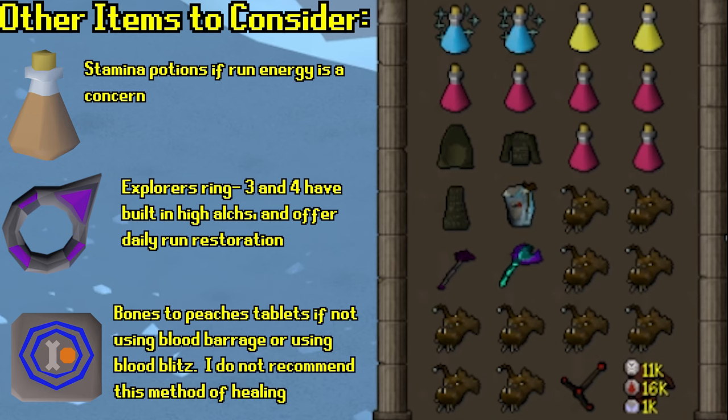The rest of my inventory I use hard food — I have Anglers, so I use those. If you don't, just bring Sharks; it's not the end of the world. In my Rune Pouch you'll see runes for Blood Barrage. You can probably do this with Blood Blitz, but you won't have as many kills per trip. To get into the 20-kill trip range, you probably need Blood Barrage. Plus, the mage minion hits like a truck, and the higher your Mage level, the higher your Mage defense.